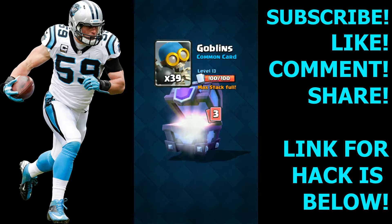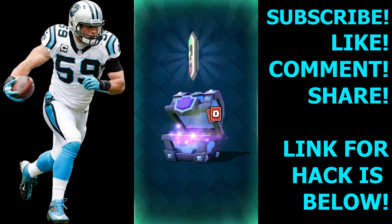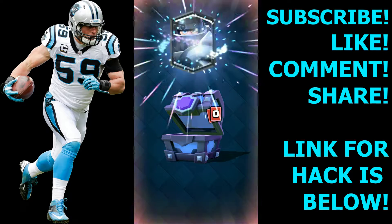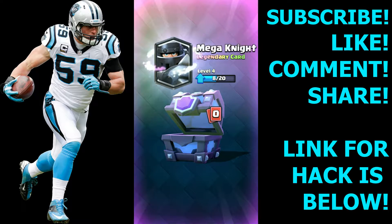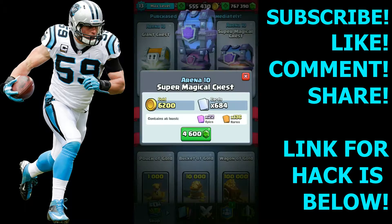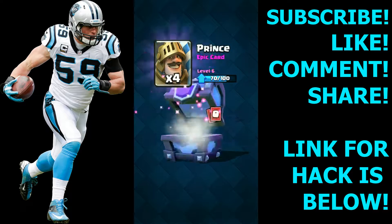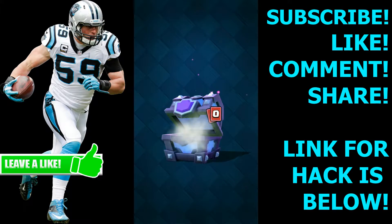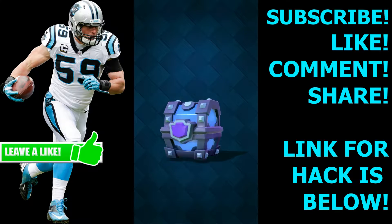I don't know how many I've opened but I've been stacking through these. We get a legendary — what do we got? Sparky! Okay, we get the Mega Knight — I was gonna say something else, way off. We get Knight, Three Musketeers, Royal Giant, Rocket, Battleground, Prince, Knight Spirit, Three Musketeers, Goblin Musketeer, Expo for the win.